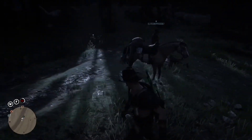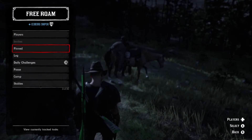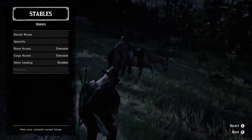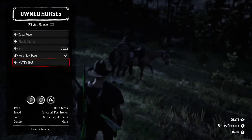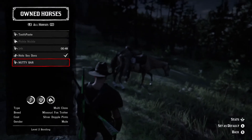To start this glitch you basically want to have one friend, your horse, and a carcass. Tell your friend to get on the side of your horse, then go to your interaction menu, go to Stables, go to Horses, go to Own Horses, and select a different horse. Then tell him to get on your horse and then get off.